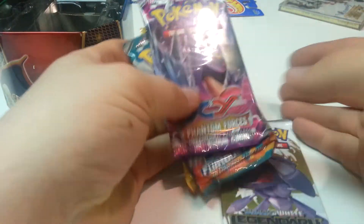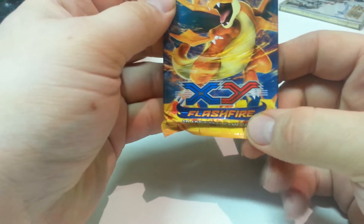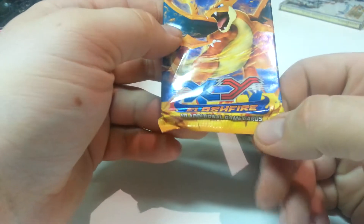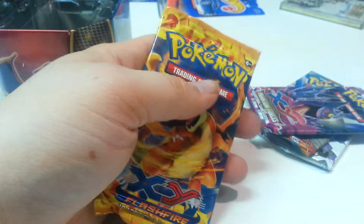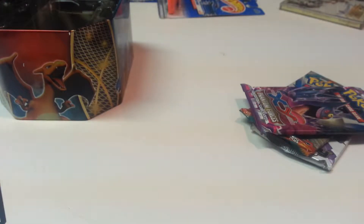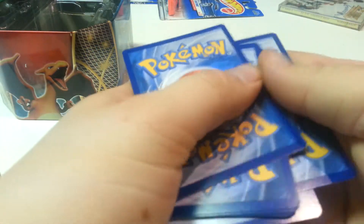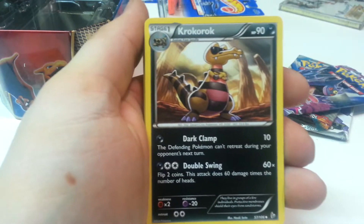We'll open it up. For some reason, I'm new to this — these EX cards don't require you to play evolution to actually play them. I think with regular cards you have to play Squirtle, then Wartortle, then this one to get up there, but apparently with EX you just play this one. Here's the card — it's a holographic foil. We'll take out the little plastic insert and get to the booster packs. There's a code in each, and there are four boosters. I'm not going to show the codes because I'm going to use them later.